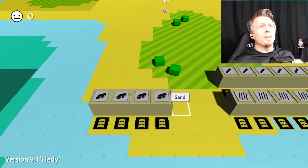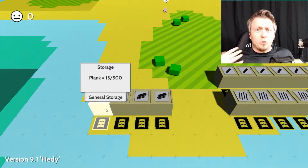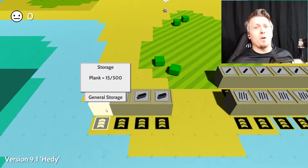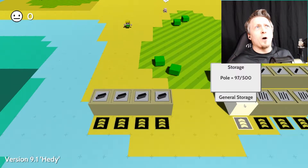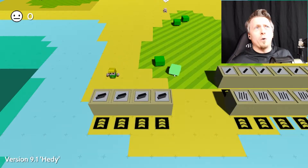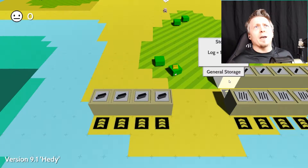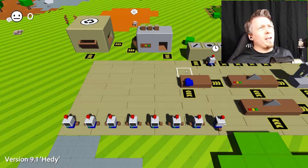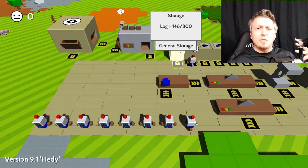I've also done exploring around the island and found that the more storages you build of a certain kind, they link together. So you can accumulate a very large amount of storage. As you can see here, I have a total of 500 planks, a total of 500 poles, and a total of 800 logs that I can grab right here.